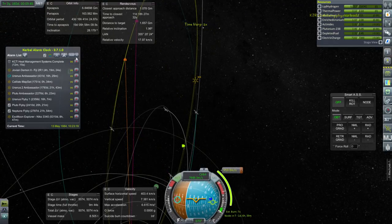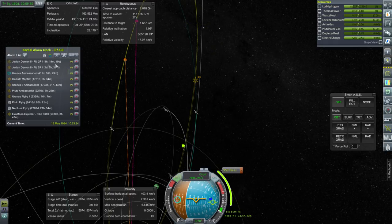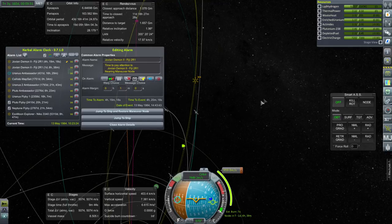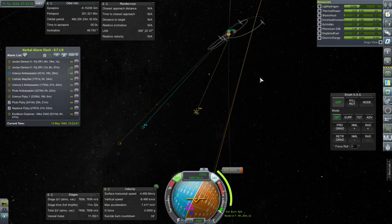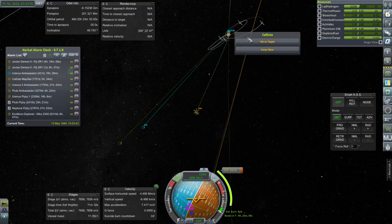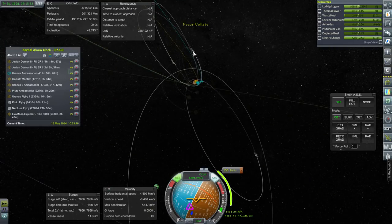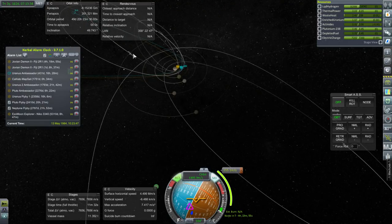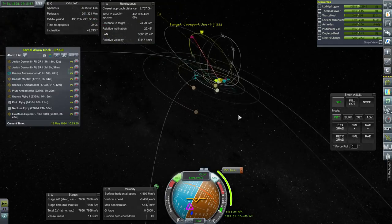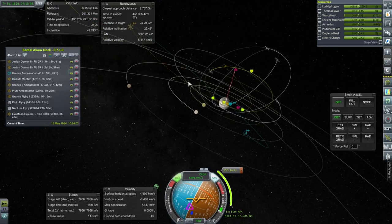Let's put this alarm on. Heat management systems — very important. Let's go to the other Jovian Demon and see what's going on. This is a correction maneuver — is it a good one? We have a different sort of target now: a target that's in orbit around Jupiter. It is flattening the orbit.